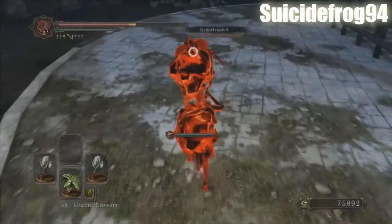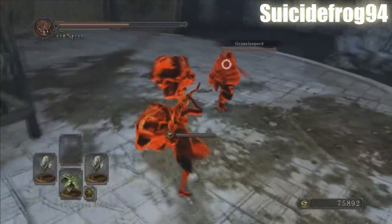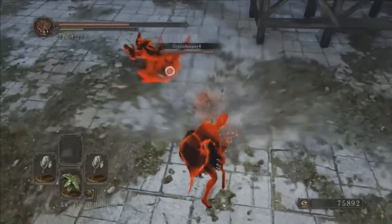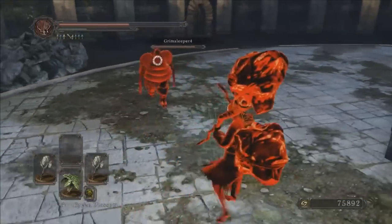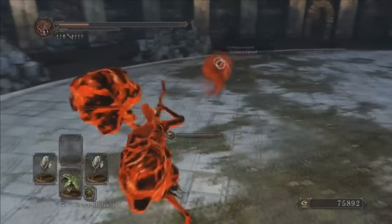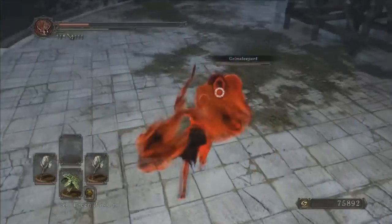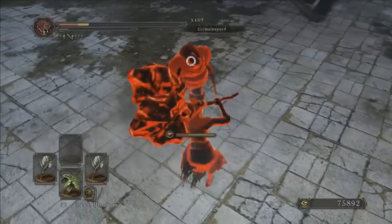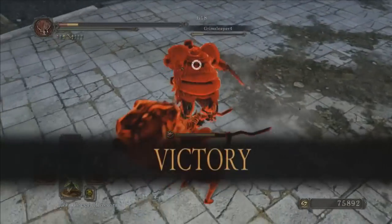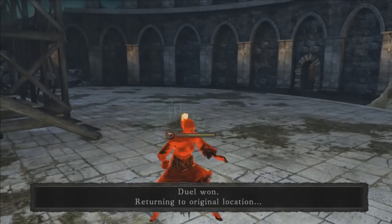Things get a little crazy at number 6, where we have a dual giant warrior clubs build — and yes, he is power stancing them, which means he has 90 strength. His opponent is using fist weapons, which are tough to beat with a strength setup due to the risk of stun locks. However, the damage output potential more than makes up for it, and he wins the damage trade right at the end with a one-handed special attack, taking the victory.